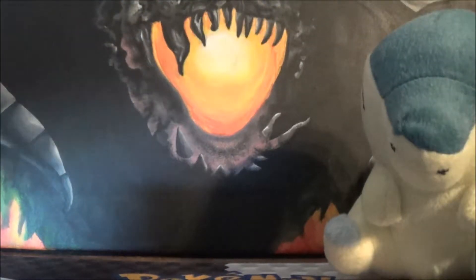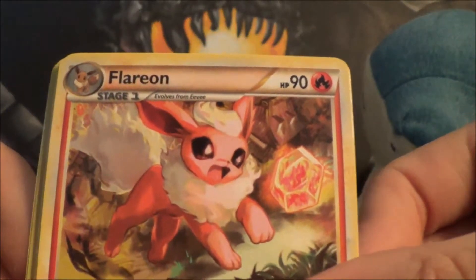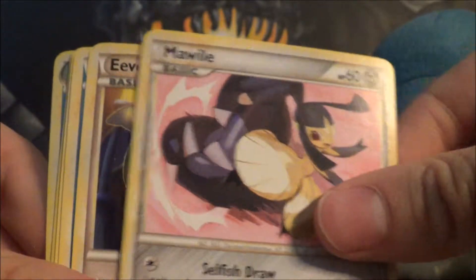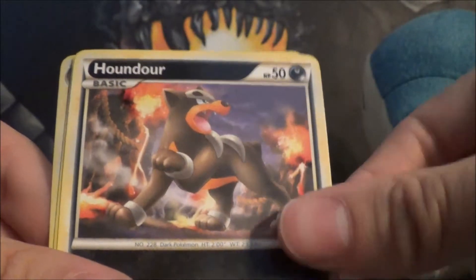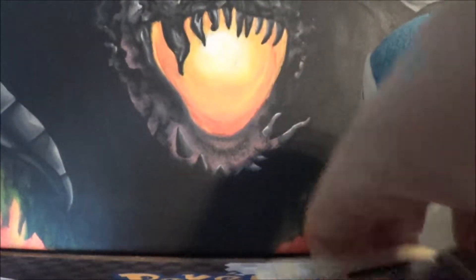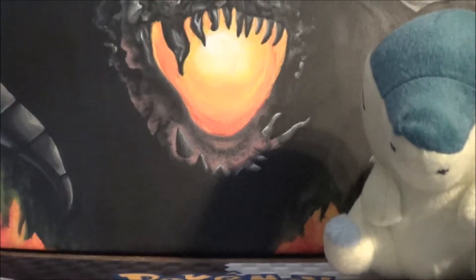Next pack — Deoxys, Destiny Deoxys. So we have Flareon, Interviewer's Questions, Special Darkness, Cyndaquil, Mawile, Eevee, Magikarp, Houndour, Lost Remover Reverse, and a Gyarados Holo. That's awesome. We are literally getting like all the holos on this side — that means next side it's going to be all shinies.